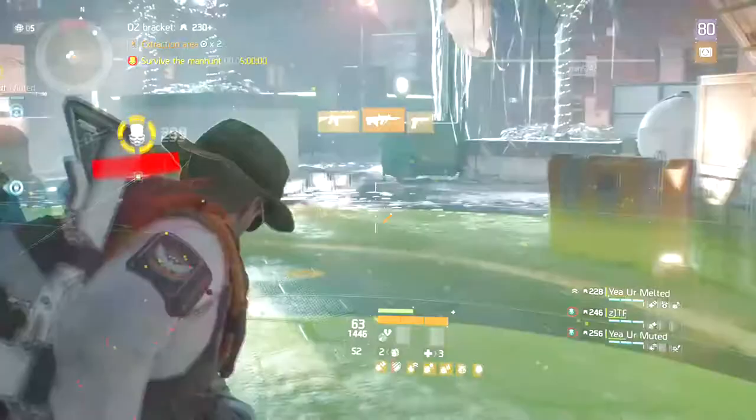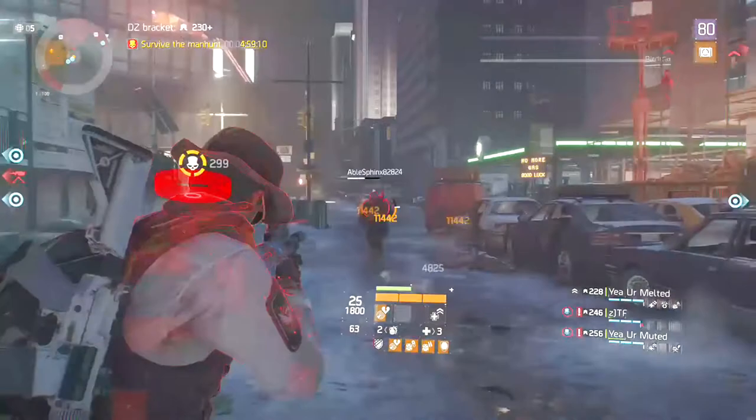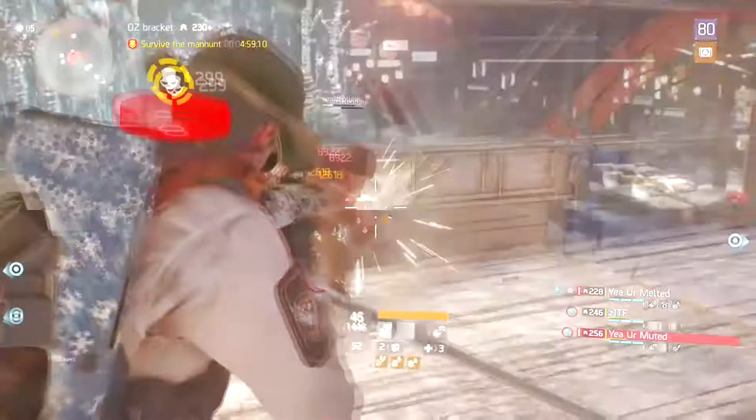The third thing is your movement — strafing, knowing what place to be at, and your positioning. If you're getting gunned down by four people and you can't really do anything, back off a little bit, run away, try to get to a better position. If you can keep them in the alleyway or get them to run down the stairs, you can always throw a grenade on their body. Good movement is really important.